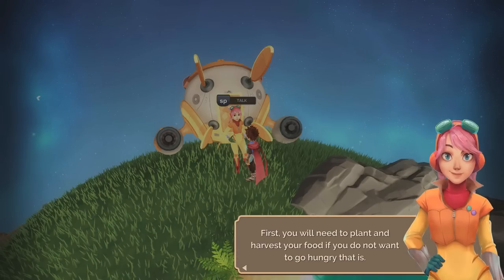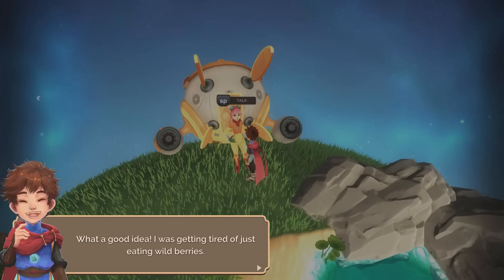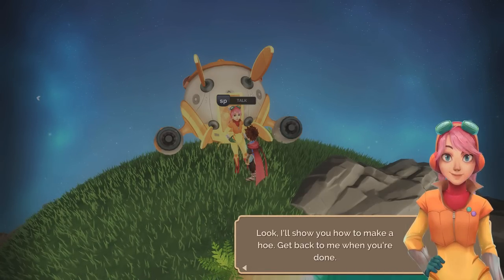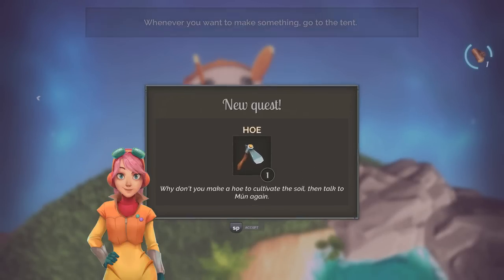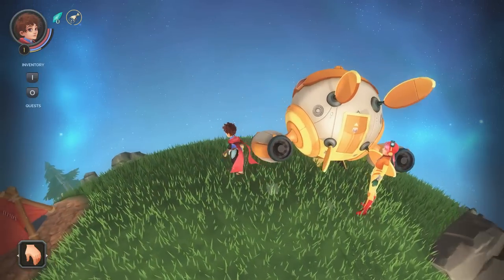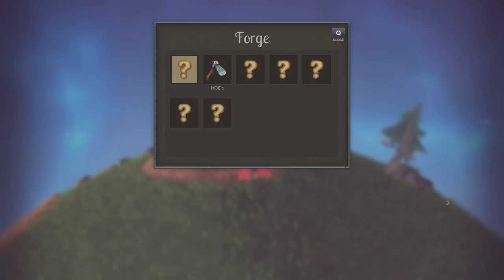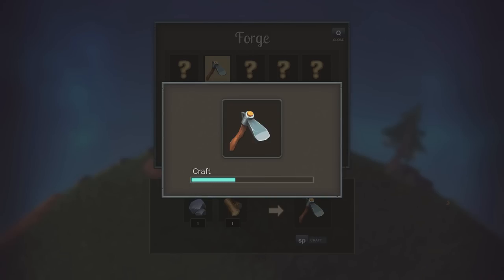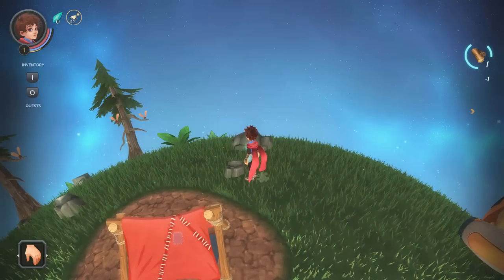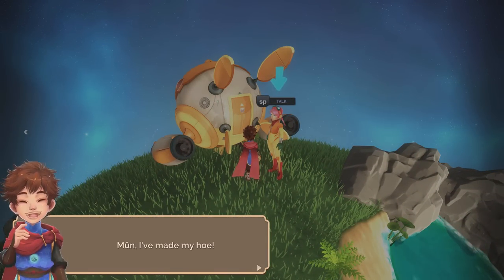'First, you're going to need to plant and harvest your food if you don't want to go hungry.' What a great idea — I've been getting tired of eating wild berries. 'I'll show you how to make a hoe. Get back to me when you're done.' There's probably a joke here, but it's markedly inappropriate. So why don't you make a hoe to cultivate the soil, then talk to Moon again? I can enter this place — looks like I can forge in here. It takes wood and stone, and it looks like I already mysteriously have those things. Sounds good. Moon, I've made a hoe.